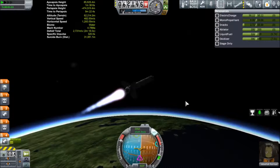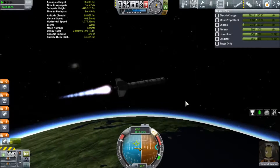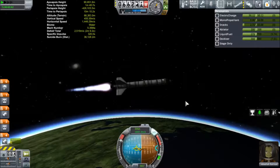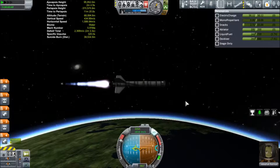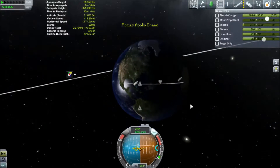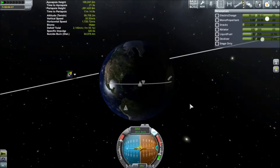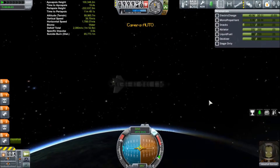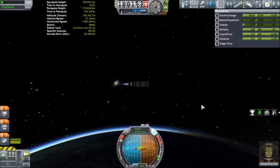We do not have lights, so when you see us return — this is post-commentary — it's on the night side of the planet and it's really, really dark. We can't really see anything. We also have Better Buoyancy, which is a mod by Ferrum, and it changes the way the water behaves to keep the water landings from being so violent — because usually they are quite violent. We also have the Chatterer mod, which you can hear. We have the Community Tech Tree — it's a much bigger and expanded tech tree. We do not have all the mods that it supports installed, so some of our nodes are blank and there's nothing to unlock there.